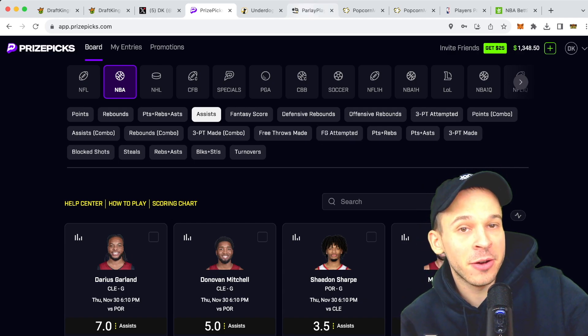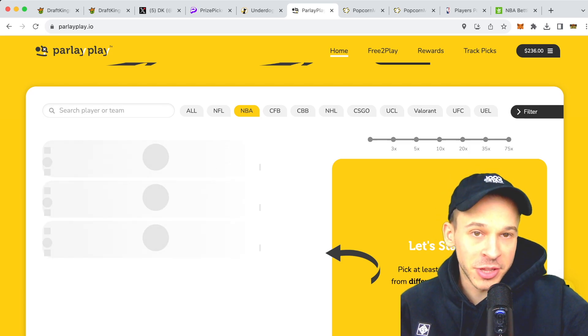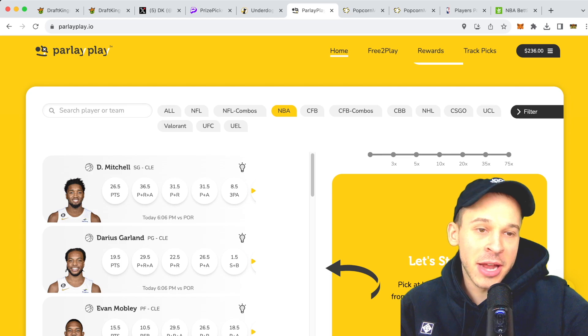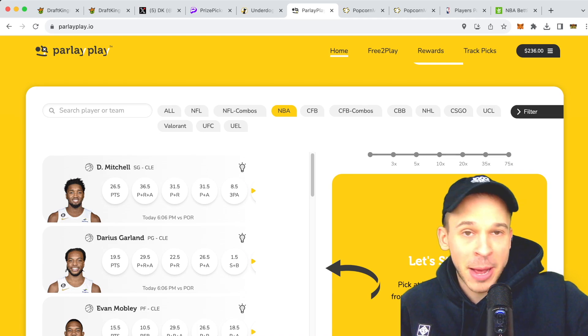The sponsor of the video is Parlay Play. If you guys are not on Parlay Play, you can use the link down below for a $100 deposit match bonus, or you can use the code DKDFS. They offer a ton of different sports, you can mix and match, and you can even win up to 75% extra money on Parlay Play. My best advice is get on as many of these prop sites as possible.